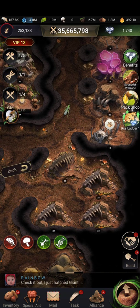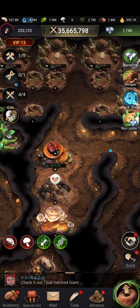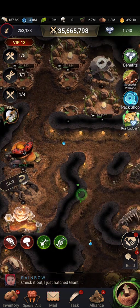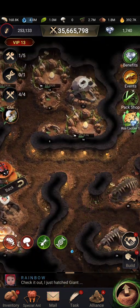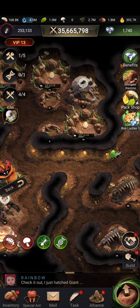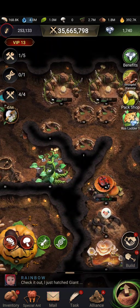I've also gotten conflicting opinions saying that even after the light contract runs out, the buffs for the two ants still remain in effect — but I'm unsure of that, so I'll update you in the comments if that's true.